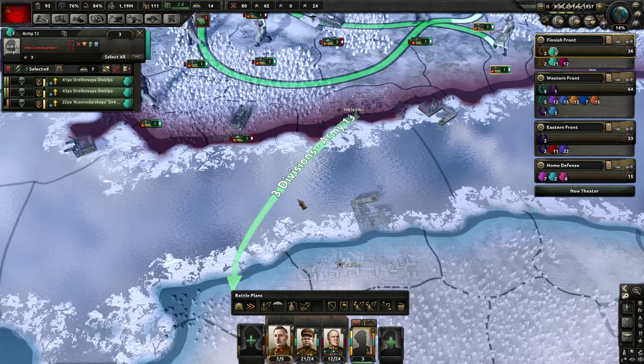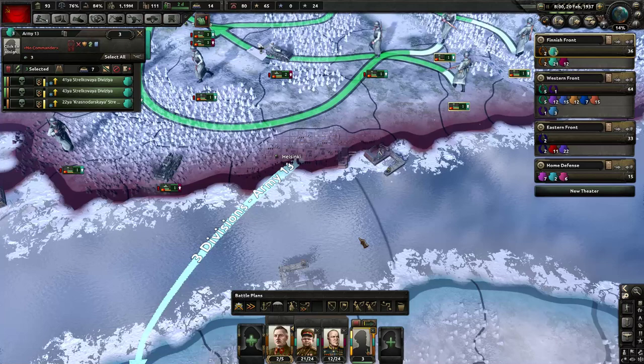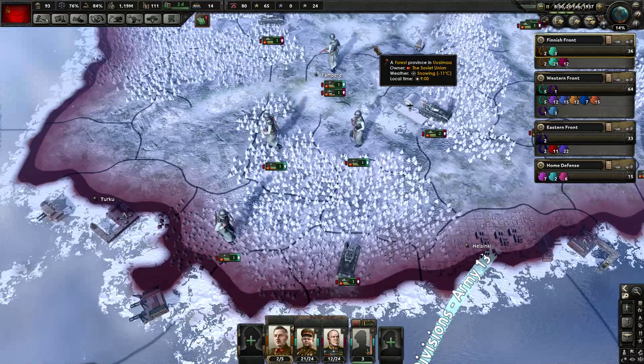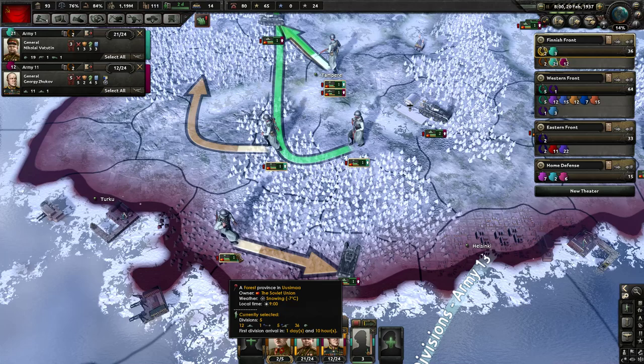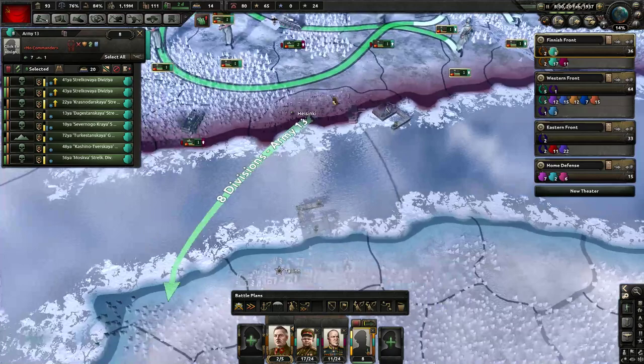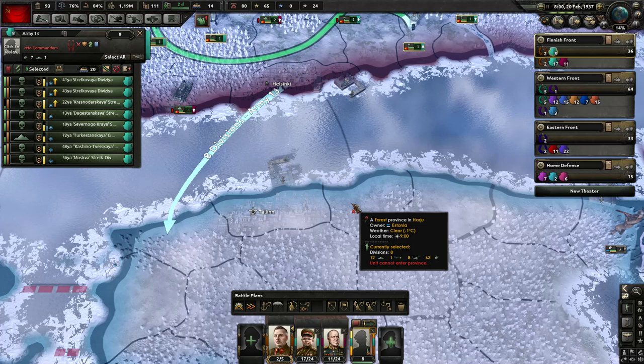We have a naval plan here with three divisions assigned. One important thing that isn't explicit: after you plan this invasion, hit Enter - Enter really properly locks in the invasion. Otherwise you might see the invasion on the map but it might say zero divisions, and you'd want to manually add divisions to that invasion plan. Let's add more - three infantry divisions won't be enough. I'm going to grab a few more guys and hold Control to click on the plan, so now I have eight divisions assigned. Eight divisions are going to land in these three provinces.